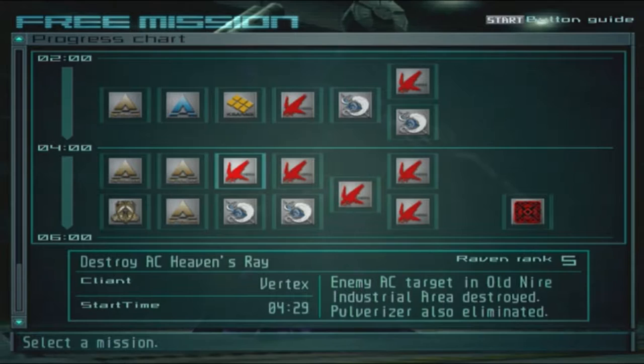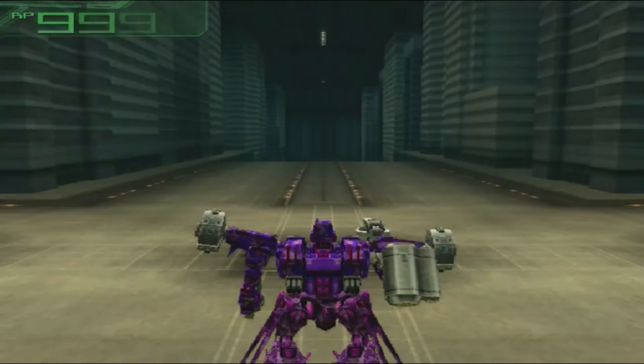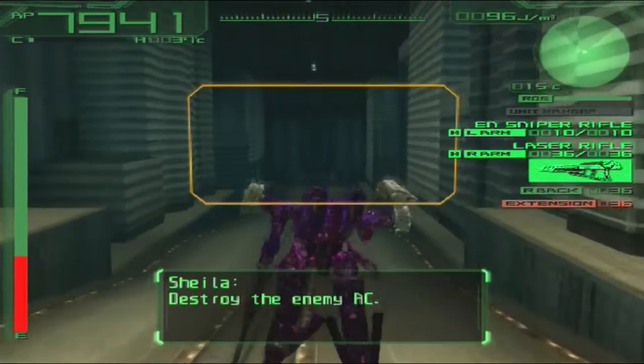Here's the mission: destroy AC Heaven's Ray and the Pulverizer. I don't see much of an issue with that. I'm not expecting to use the missiles against Heaven's Ray, but I'll put on the extension just in case.